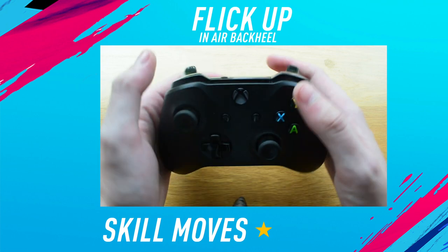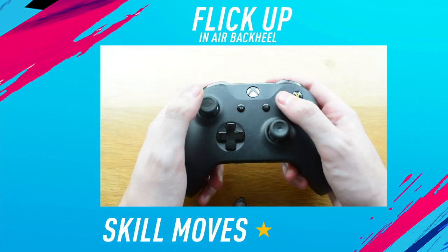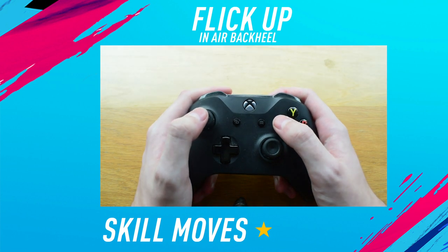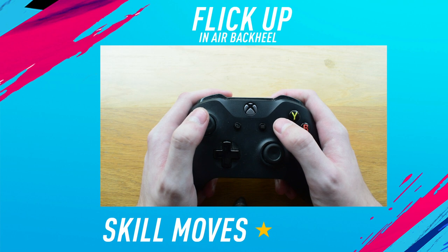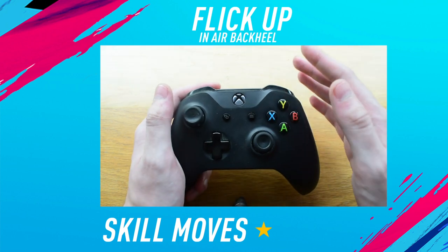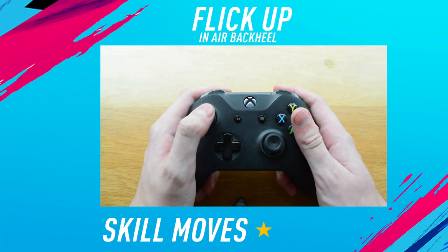Then once the ball is in the air, you want to hold the alt button down — that is L2 on PlayStation. Once you've done that, you want to press the X button and hold the left stick to the left, or basically whatever direction you're facing, hold it the opposite direction. So if your player is facing this direction, then you want to flick the stick to the left side.